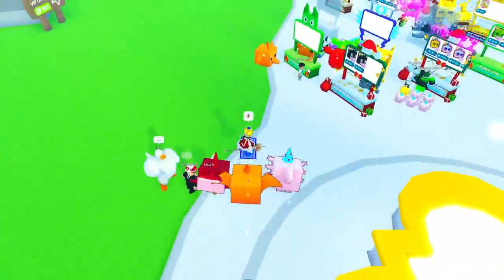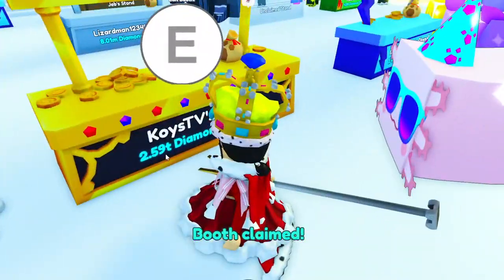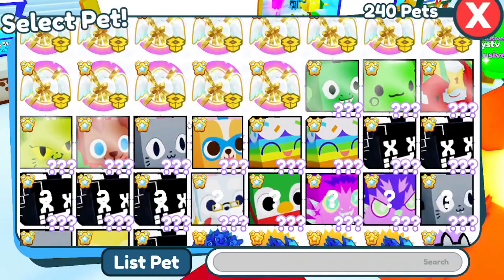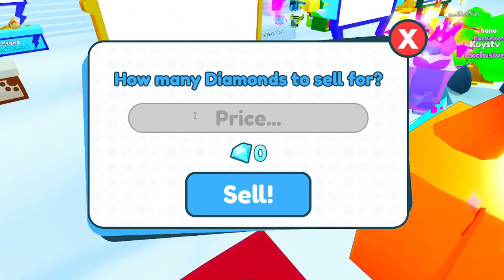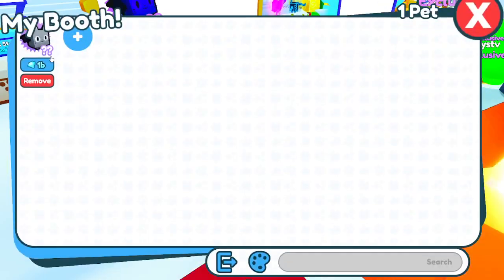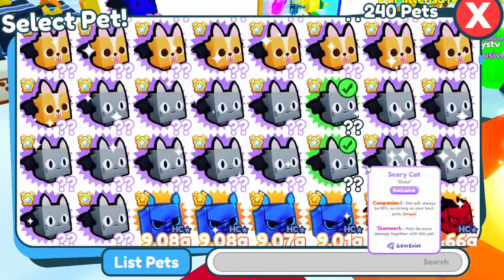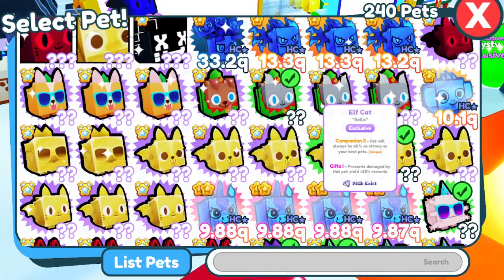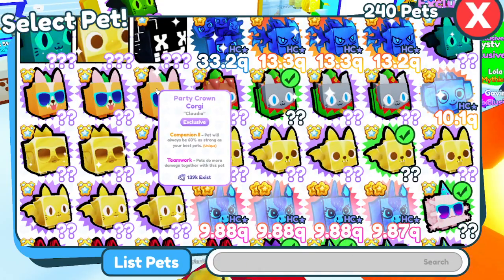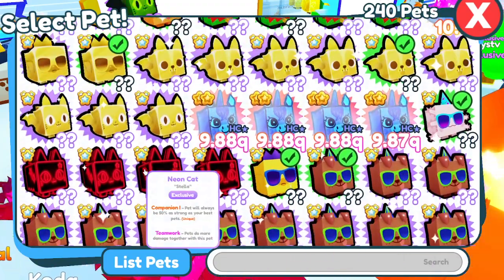There are a bunch of stands, so let's choose this one. I also earned 2.59 trillion. Let's go over here and sell these. I'm going to sell the scary cat for 1 billion. Let's sell 2 of these, 2 of these, 2 of these — I don't think we have enough space, so let's just do 1 of each because I have a bunch of exclusives.